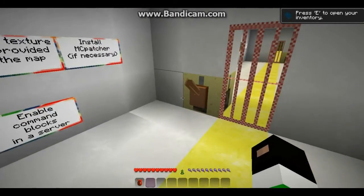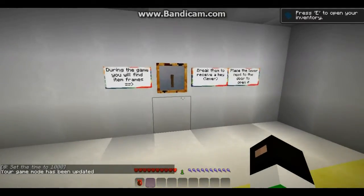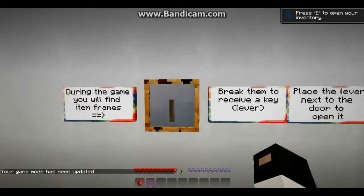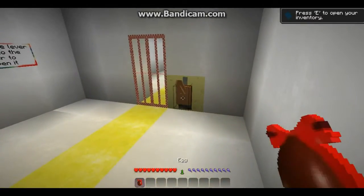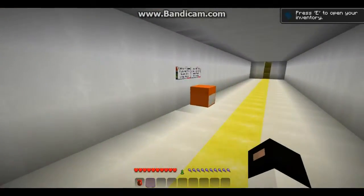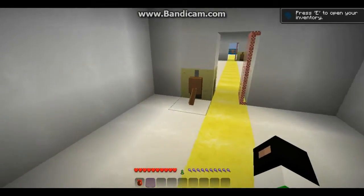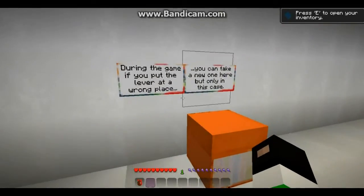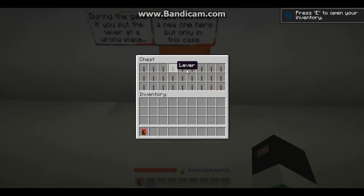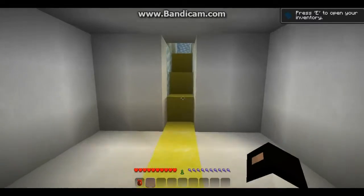Enable command blocks — oh, I'm not using a server, so I don't need to do that. Let's see. Join the game where you'll find item frames. Break them to receive a key. Place the level. During the game, if you put a lever at a long place, you can take a new one here, but only in this case. Possible ways to cheat — no, I'm not gonna do that.